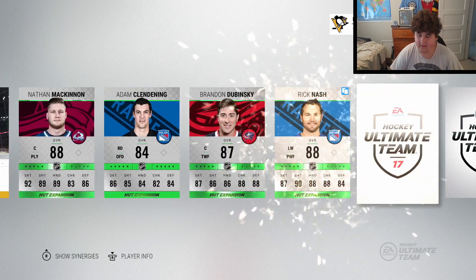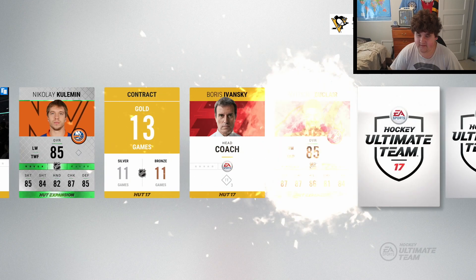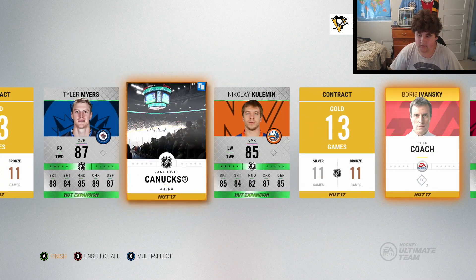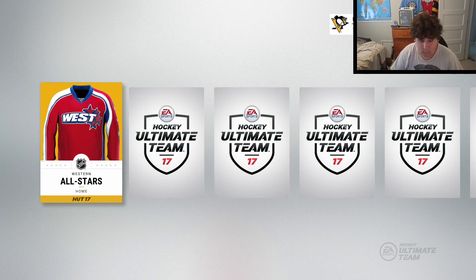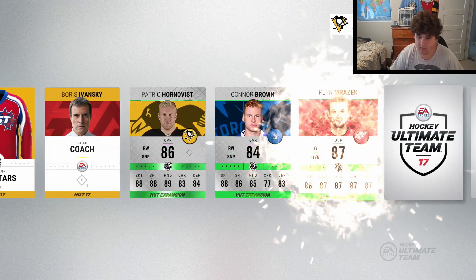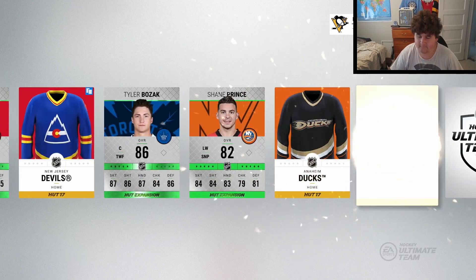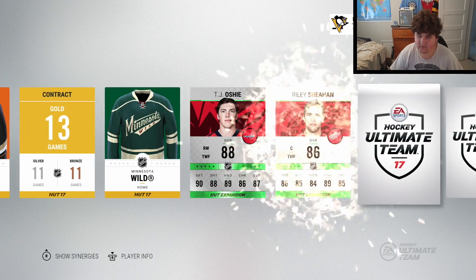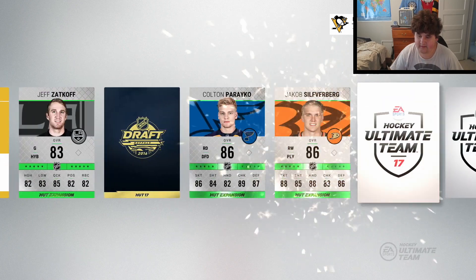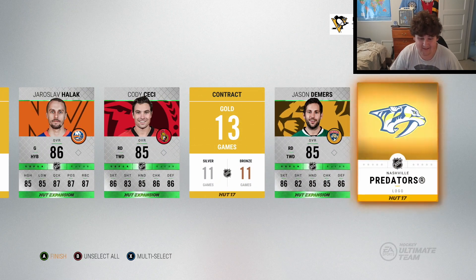Rick Nash 88, a draft collectible, Tyler Myers - a pretty decent card. We're finishing off with Ducla and Benoit Pouliot, a Western All-Stars jersey. Anything else? A patch-of-conquest Connor Brown. Looking for a draft player or a Team of the Week player - TJ Oshie 88! Anybody else?